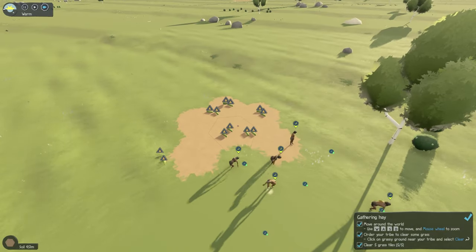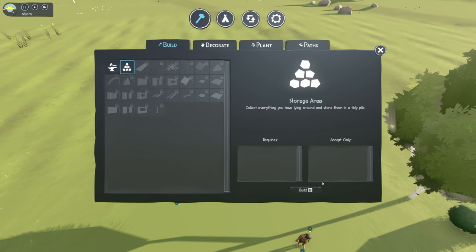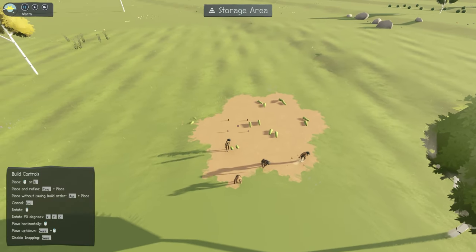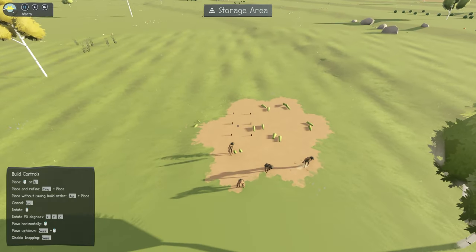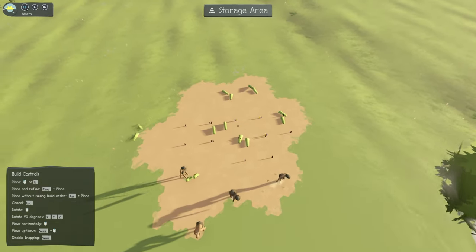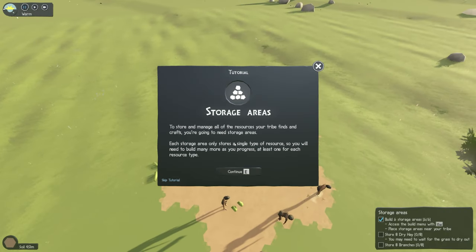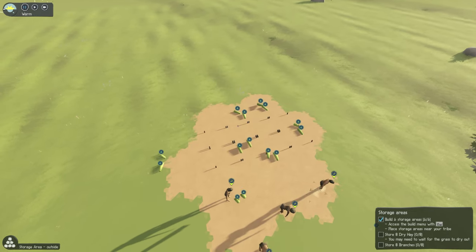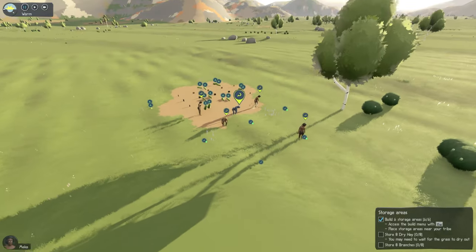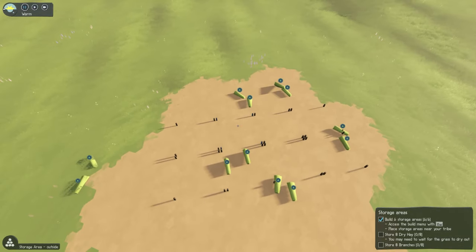They have nowhere to place this stuff, so another really important aspect of this game is creating storage areas. That snapping feature is so nice — it really comes in handy when you need to build quickly or when you're planning out your village. As the game says, you can only store a single type of resource in each box. The UI for this game is so clean and refreshing, and it doesn't intrude on your experience at all.